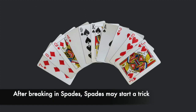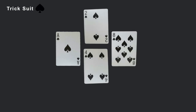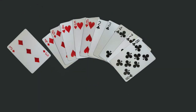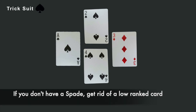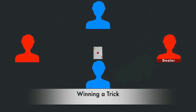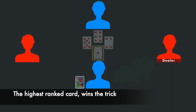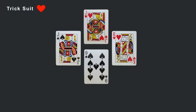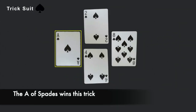Now any player in the game may start a trick with a spade card. If a spade is the first card of the trick, the spade suit will become the suit for that trick, and all players would have to play a spade card from their hand if they were holding one. If they were not holding a spade card, they could play any card from their hand. A player not holding a spade card may want to get rid of one of their low-ranked cards in another suit. After all players have played their one card into the trick in a clockwise direction, the player who played the highest-ranked card in the trick will win it. If any player played a spade into a trick, all other cards will be ignored, and only the spades will be ranked. The player who played the ace of spades would win this trick.